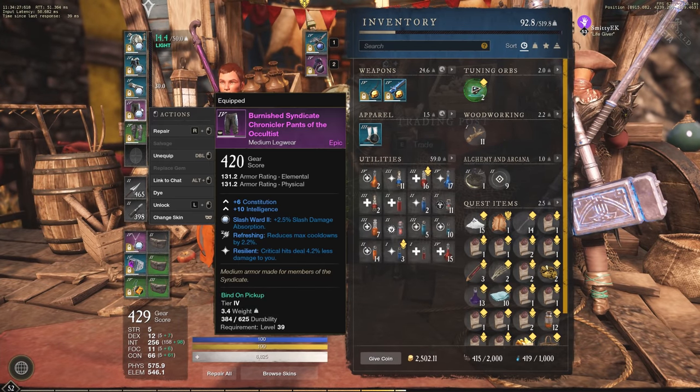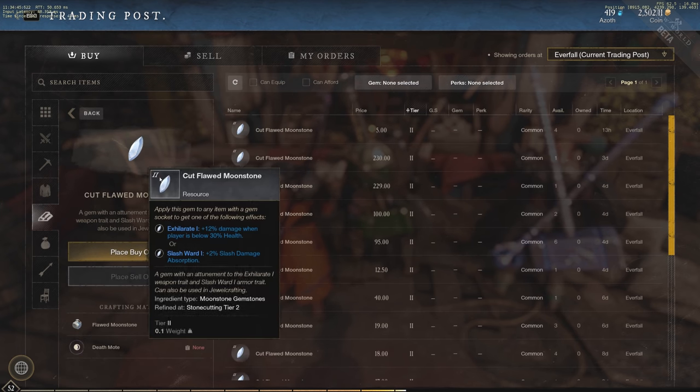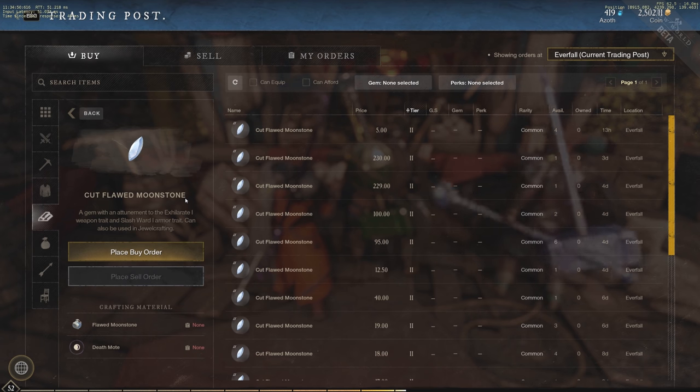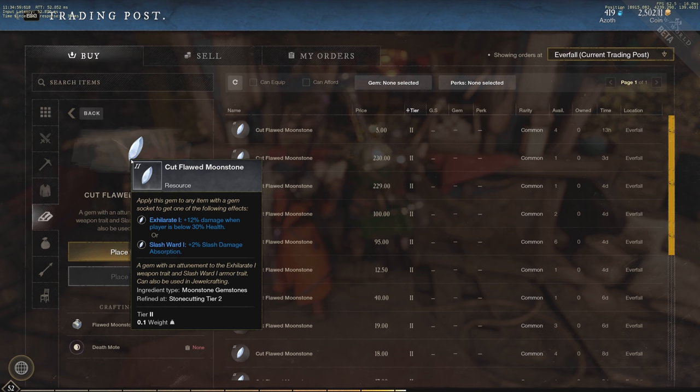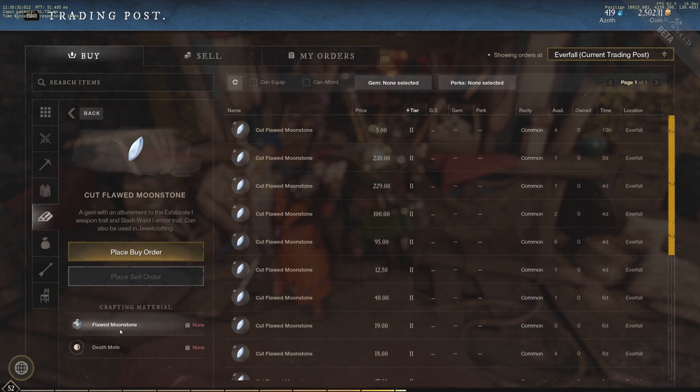For my armor, I'm running 2.5% slash damage absorption. Great axes deal slash damage and are very strong right now — they're my biggest threat in the open world. If a great axe player gets onto me, they'll do massive damage, so I slot slash absorption gems in all my armor pieces. The thought process: figure out what's killing you most, check that weapon's damage type, and socket the matching absorption gem in your armor.